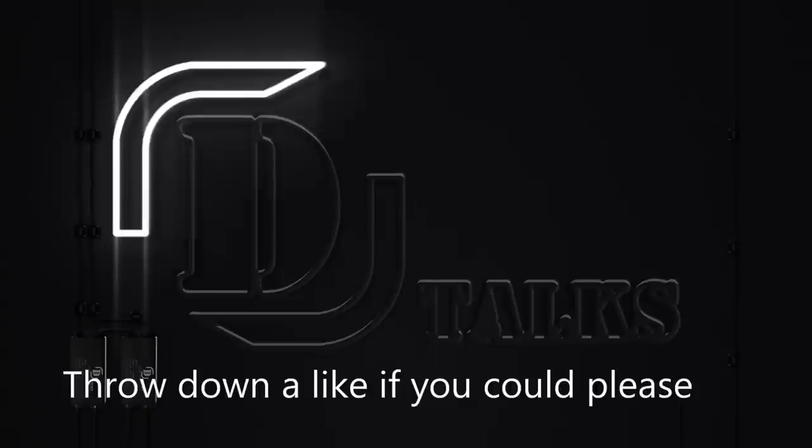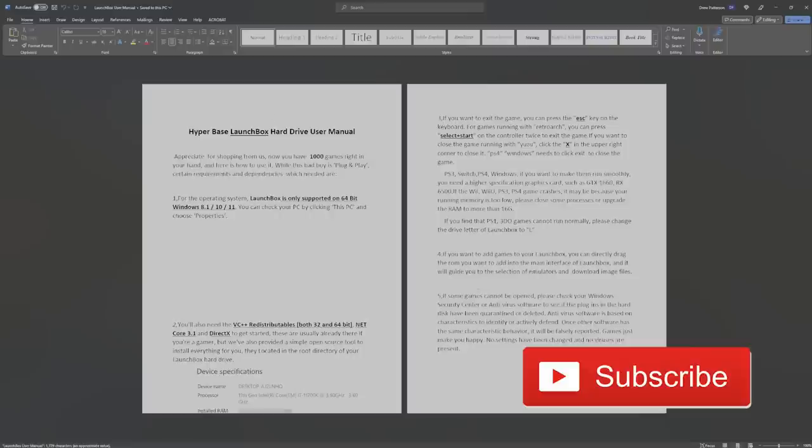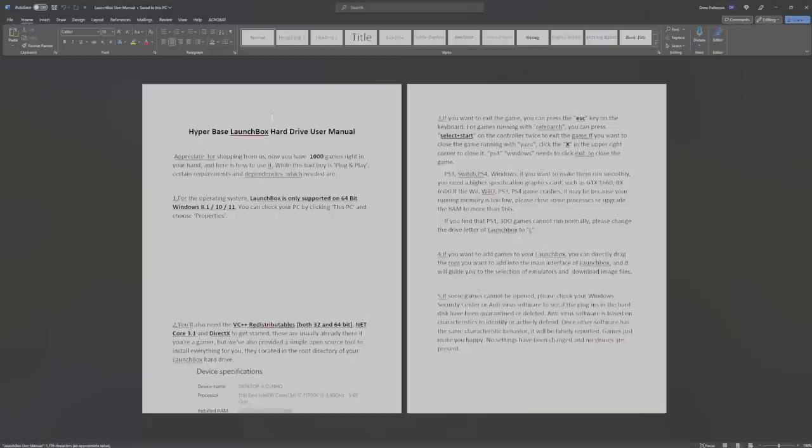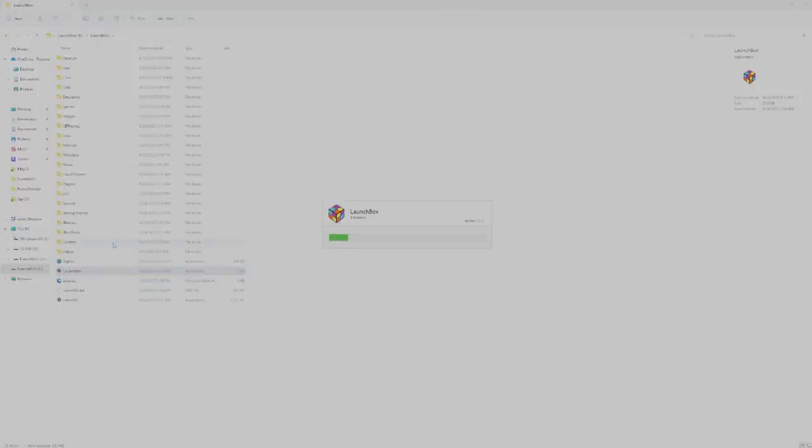So as far as what's included, you do have the little user manual here. It tells you to install everything. I do like that they wrote: you are looking at a GTX 1660 or better if you want to play PS3, Switch, and PS4 - and I would 100% agree. It does require a higher spec. These are all the things you need to install. If you've never done emulation before it's pretty standard stuff. Some people get upset thinking they're pirating LaunchBox, but no - they're using the free version, the same one anybody could download online.